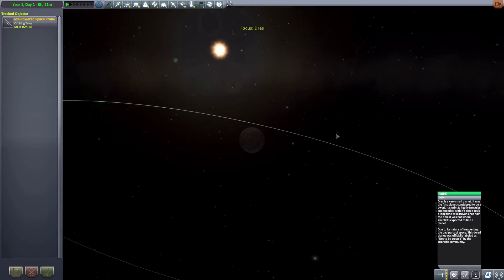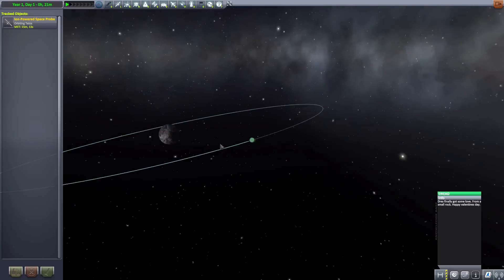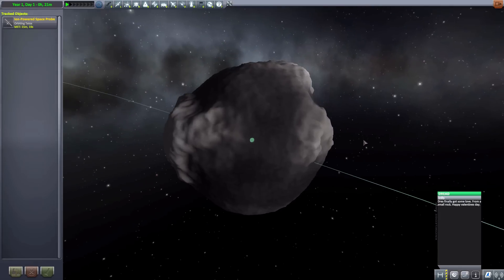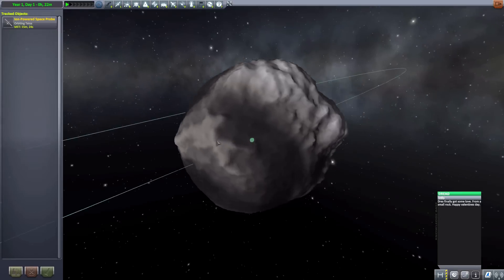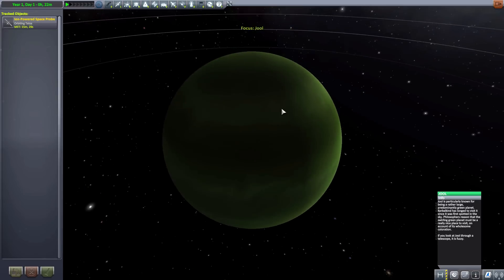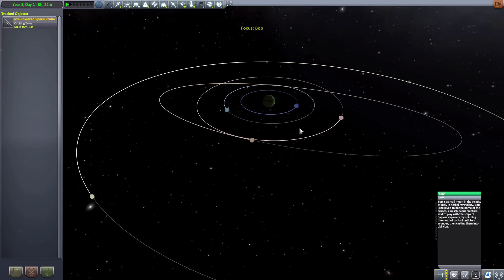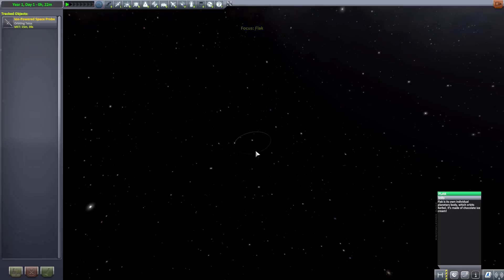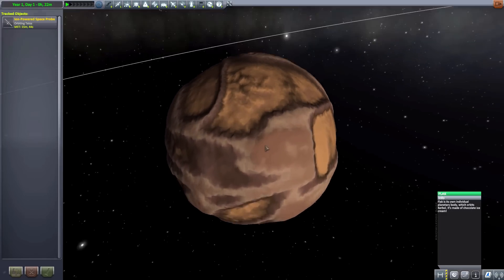So we are now back to the normal moons. We have Dread, which is a new moon for Drace. And Dread, well, is dreadful frankly — not a whole lot to it, just some interesting topography, a small little moon with a nice view of Drace if you so desire. The next thing, of course, is normal Jewel, normal Lathe, normal Val, Tylo, Bop, Pol, Elu, and then finally we get to another new planet — Flak, which does have a little moon over there.